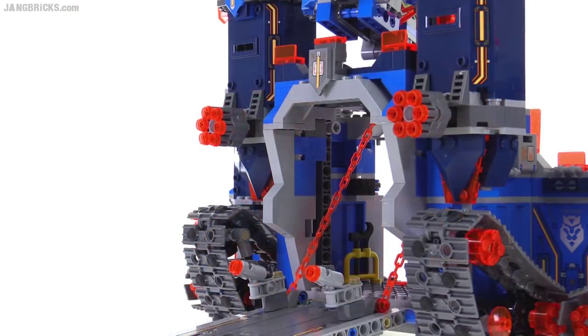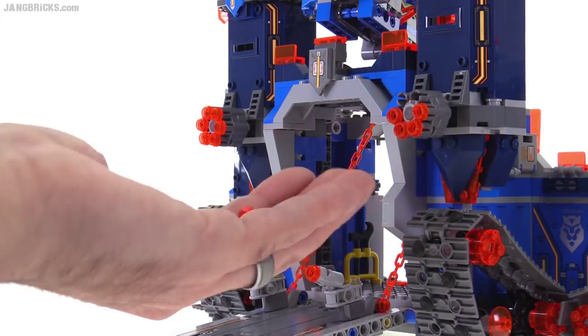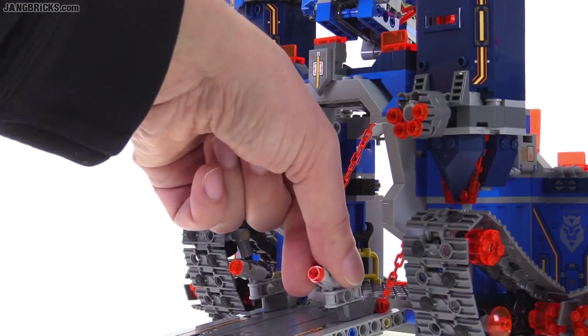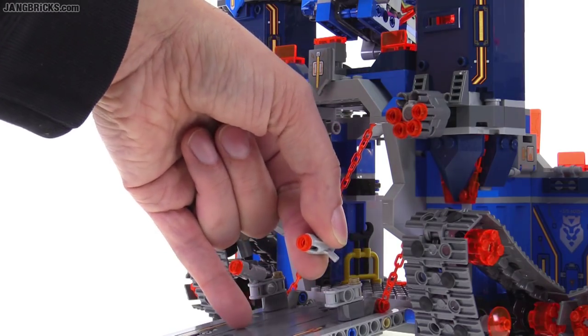The castle also has these six shooters up here which fire straight forward — shooting studs. It's also got small stud shooters down here for point defense, which are able to rotate around. You can also pick them up and just use them as minifig weapons.